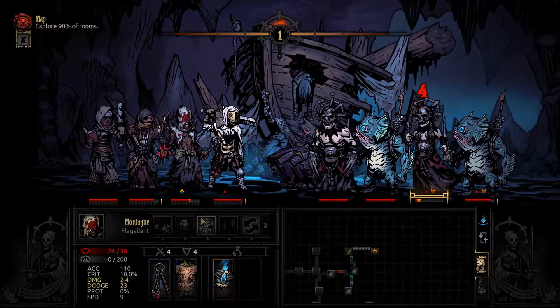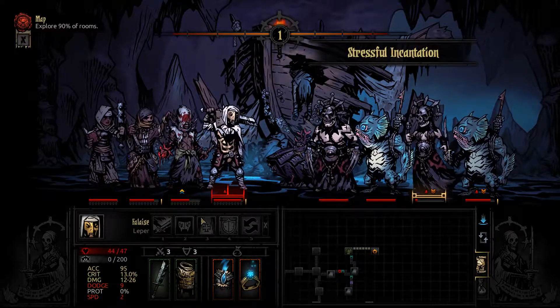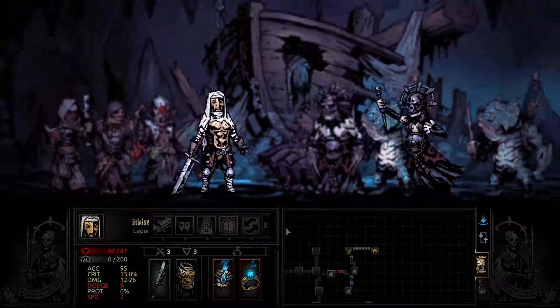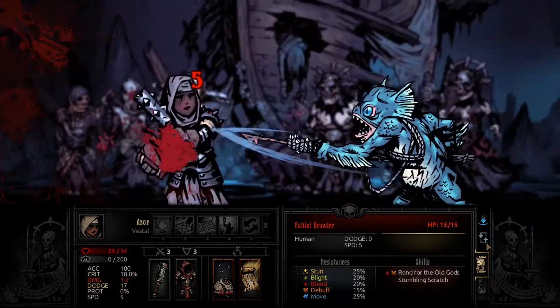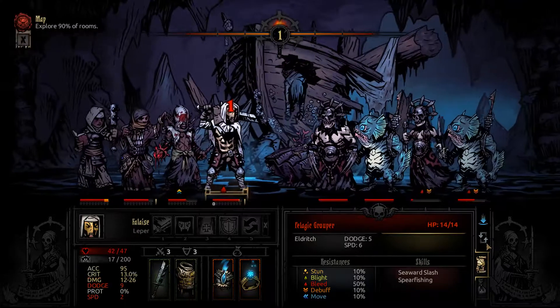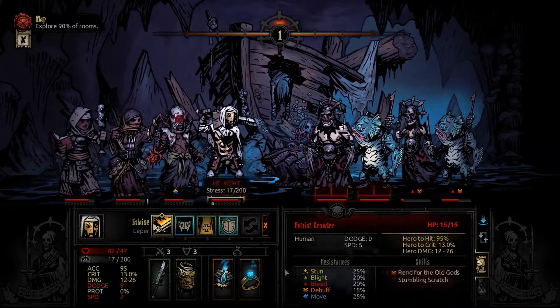I don't know what I would have put but that's not efficient. Should I put something in everyone's second slot? Well if we get a trinket that fits in there that's an extra storage slot.